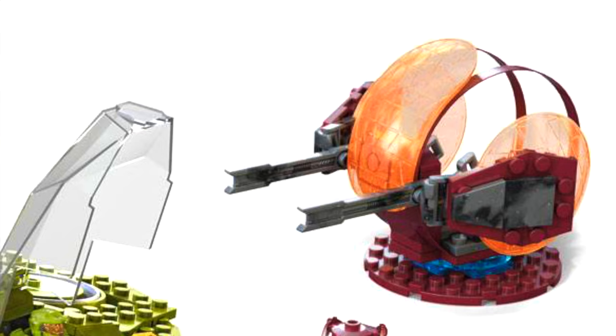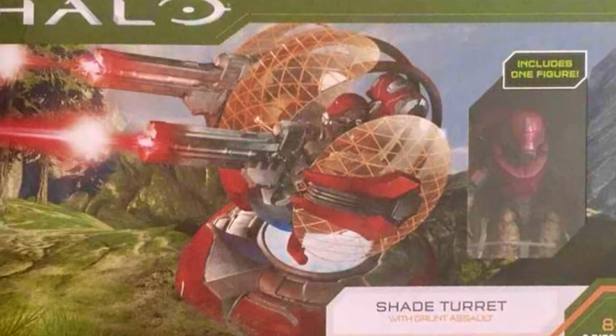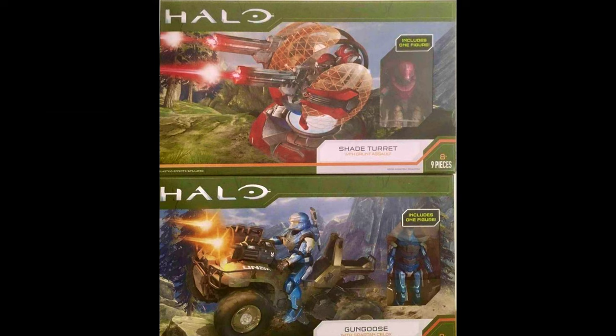Our second vehicle is a very exciting one: the Shade Turret with a Grunt Assault. This looks fantastic — both in Mega Constructs form and Jazzwares, the Shade Turret looks right on the money. It's got very nice translucent side panels and a base, and it looks like it's always belonged in Halo. It comes with a Grunt, which is standard for firing Shade Turrets. It does seem like Mega Constructs and Jazzwares have both been asked to produce assets similar to those in-game, since both are releasing a Shade Turret and a Hyperius at the same time. I'm hoping we can get a working grapple shot on our Mega Constructs figure too.